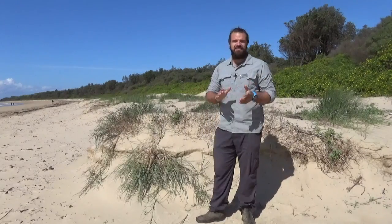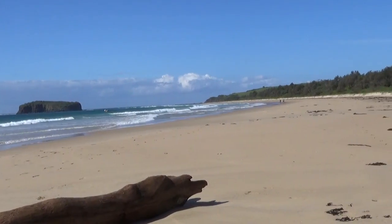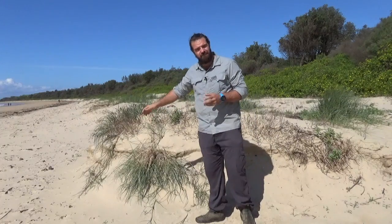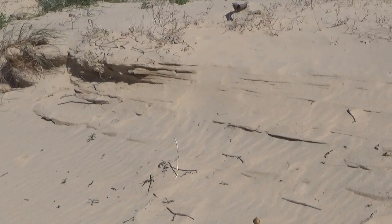We're here on Minamurra Spit and this is the primary vegetation zone. To the east we've got the ocean and large destructive waves have caused some significant damage to this zone. We can see the scarping that's taken place and erosion has moved the sand and transported it back out to sea.